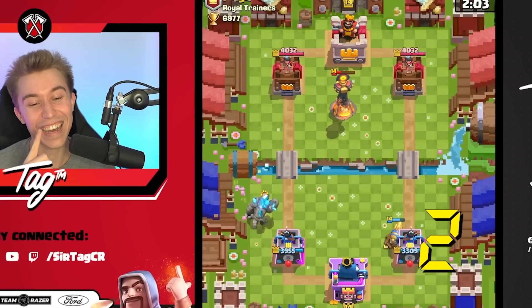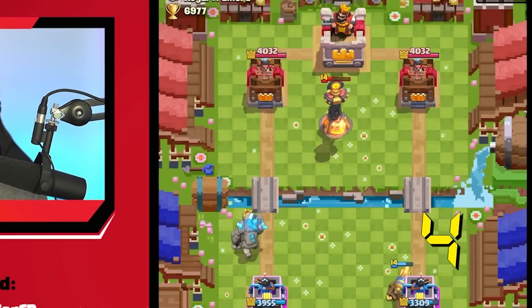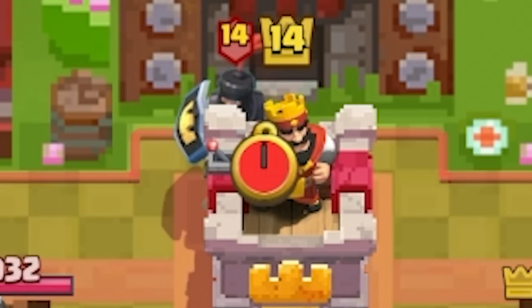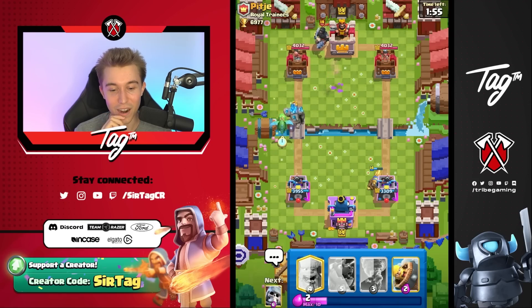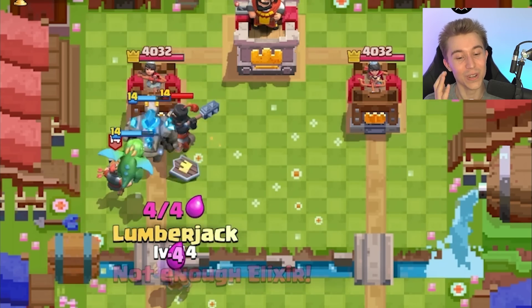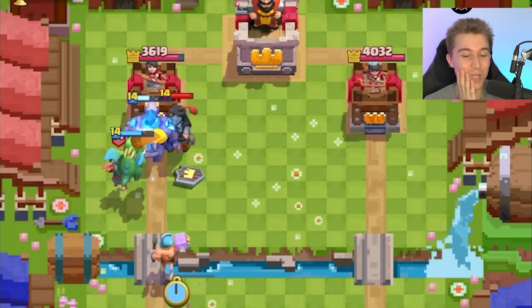I want to see the look on his face right now — he's definitely not very happy. Because without Inferno Tower, how is he expecting to defend this? He'll cycle Dark Prince and probably get back to the Inferno Tower last second... or is he going to — no, he can't. He's going Royal Delivery, Dark Prince. This might just win me the game.